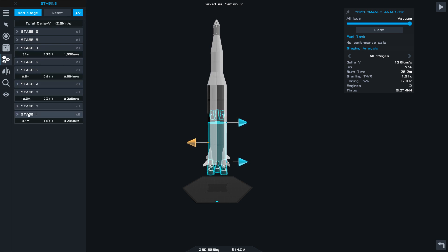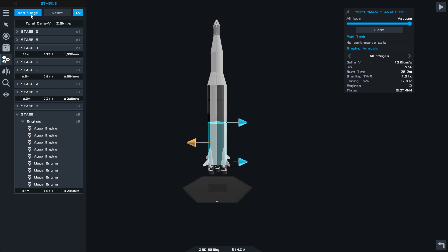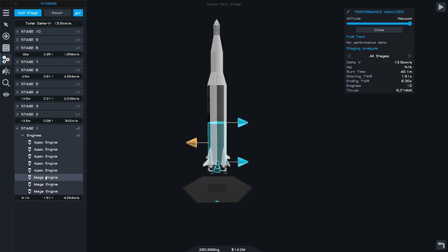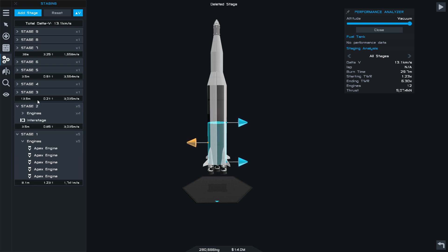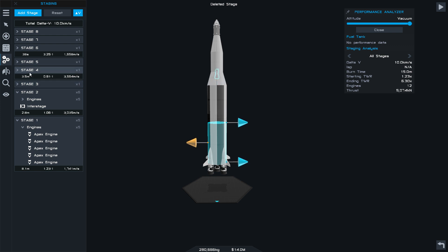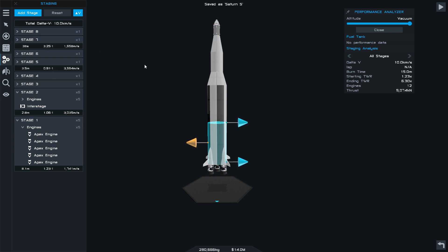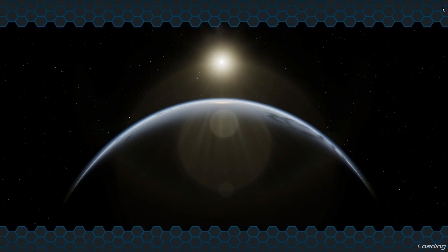Right, check the staging. So the first stage is wrong. Bring this stage down - get all these Mage ones right, so those go first, and then the interstage to that, then that to that, then that. That looks good. Let's see if the craft looks okay - everything looks okay. I think we should just go for it, why not.